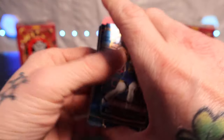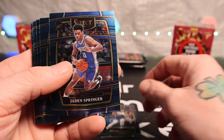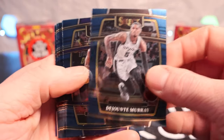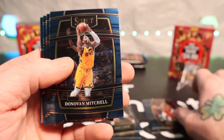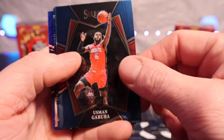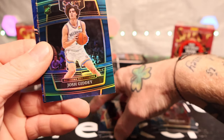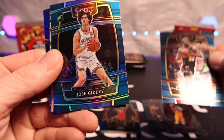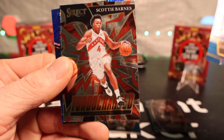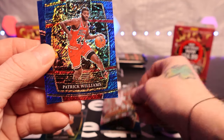Alright, here we go on the first hanger pack. We got Jonathan Kuminga, Jaden Springer, Murray, Big Cat, Joshua Primo, Trey Young, Doma Mitchell, Keon Johnson, Jaden Butler, Usman Garuba on the field level - I think that is a rookie. Josh Giddey rookie - is that a silver? It is! Nice, that's what's up. Got Sky Bars Turbo Charge, pretty nice card, and Patrick Williams on the shimmer.